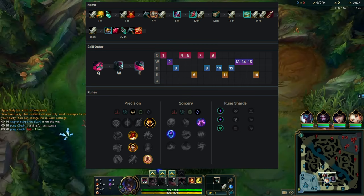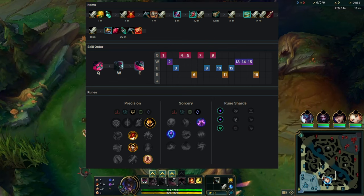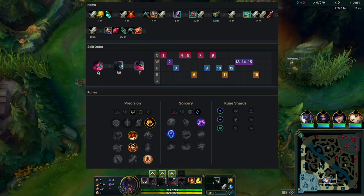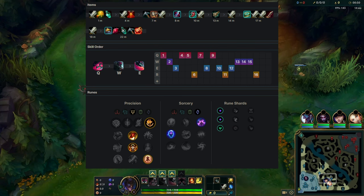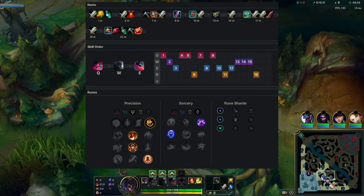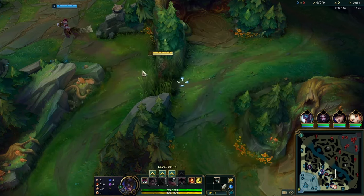For items, I recommend going Eclipse Rush in general, especially if you struggle against Echo. Otherwise you can go my other build: Axiom, Hubris, and Profane — but it's really up to you. For runes there's more flexibility, and the same goes for summoners. You can go Ignite TP if you like, but Flash is a bit more necessary especially with lower damage in the game, meaning you'll have more timings to flash away at various points.